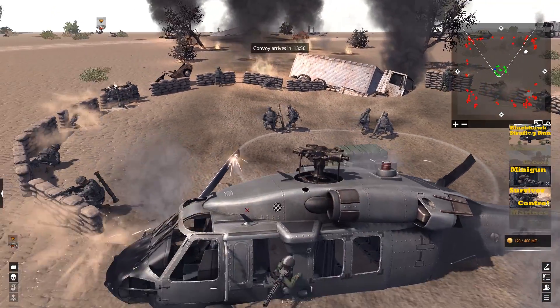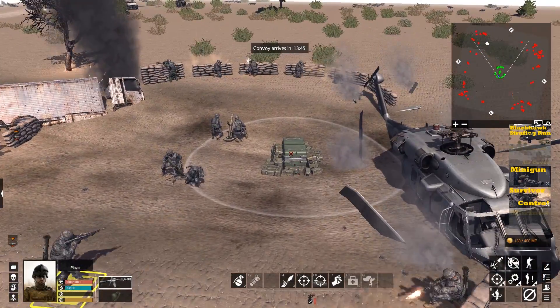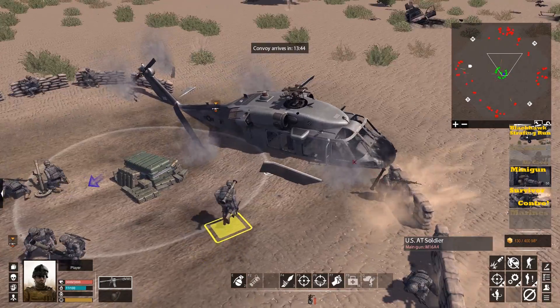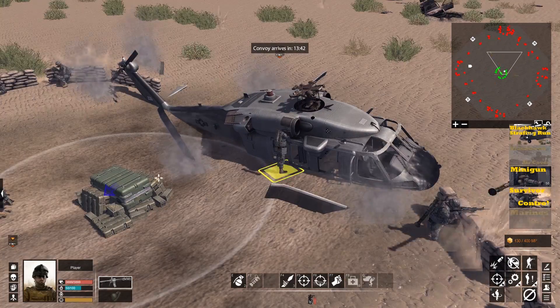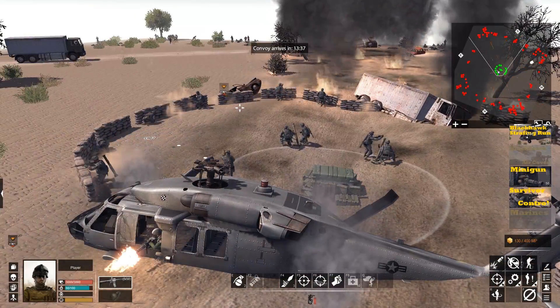I wonder if there's actually anything in the helicopter for us to use. Let me check that — anything in the ammo crate, anything in the chopper? Nope, nothing in the chopper for us to use. I guess we'll just have to go from side to side defending.